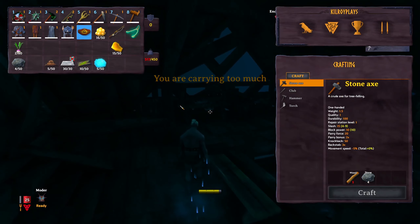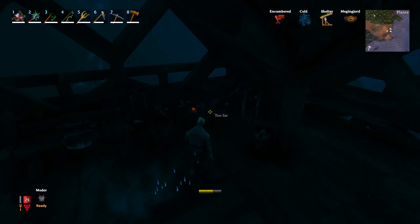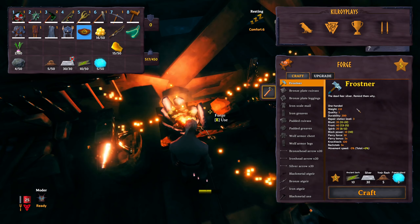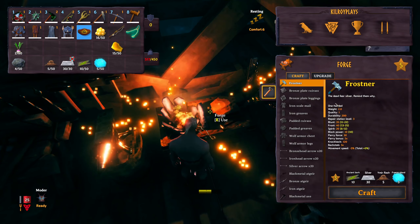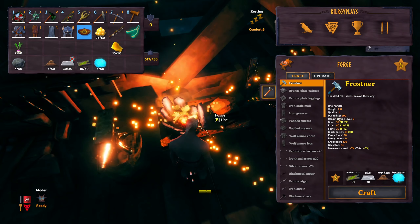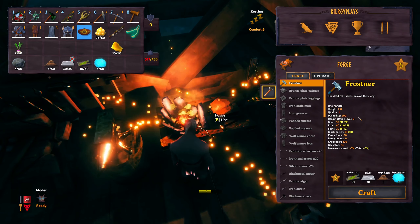Alright, I'll waddle over to the forge. There you go — Frostner. So as you can see, it's one-handed, and it says 'The dead fear silver, remind them why.' So basically anything made out of silver hurts the dead. It's a one-handed weapon, its durability is 200, and it requires a forge level 3.